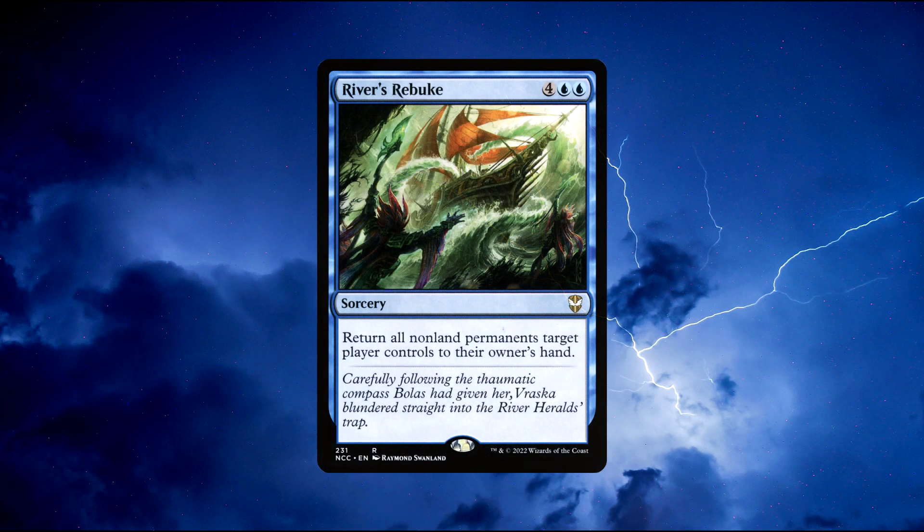Number 5: River's Rebuke. A sorcery spell that costs 2 blue and 4 colourless mana to cast. Return all non-land permanents target player controls to their owner's hands. This is basically a one-sided Cyclonic Rift, only hurting one opponent of your choice, but it's still incredibly strong. Being able to bounce an opponent's whole board back to their hand is massive in Commander, and the later the game goes on, the better the card becomes as they will have more permanents to bounce. And if you do manage to get into the final 1v1 in Commander, you will probably win the game if you cast this successfully. You can buy this card for around $1.70.